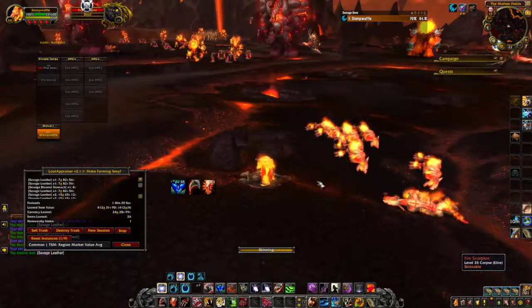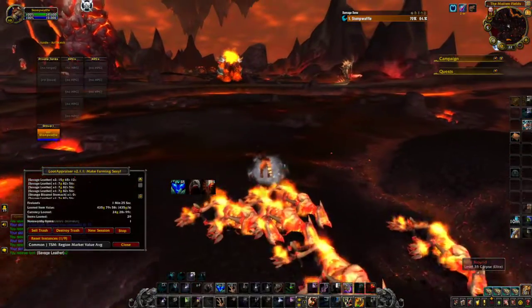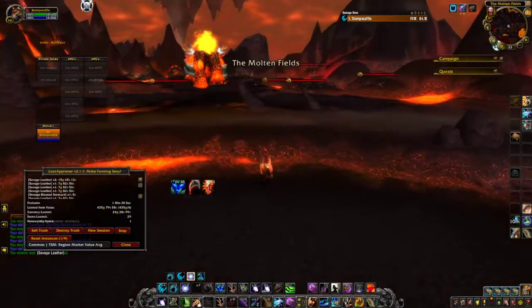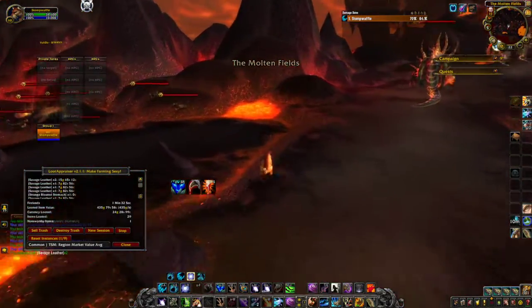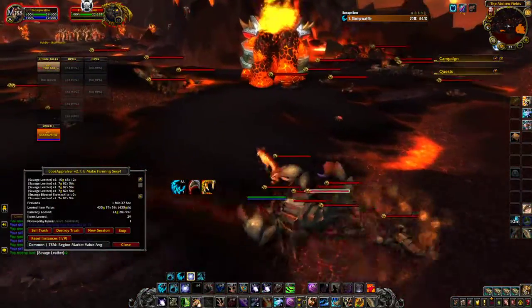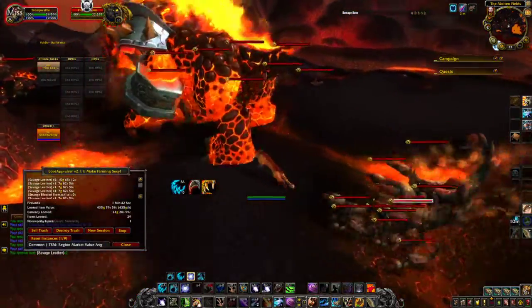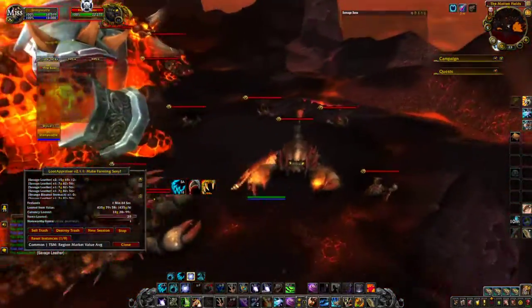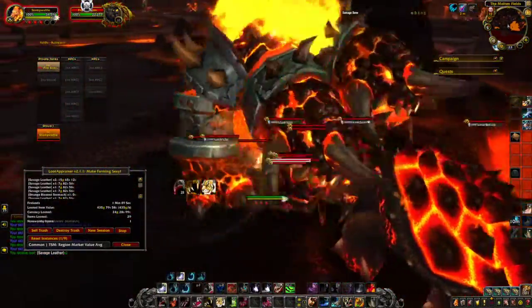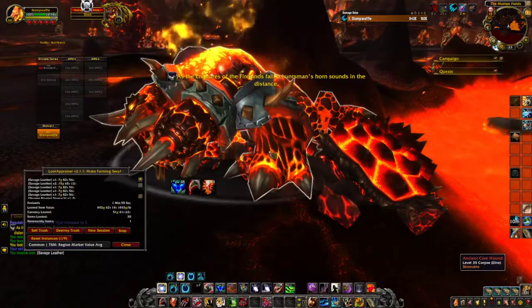We're here for bloated stomachs and we're here for leather. We'll open up the bloated stomachs so you can see what's in those. We're just doing these couple of pools then resetting and doing them again. This is a great farm — one of those Netflix and chill things. Everything for this farm is really close together. You could go get those turtles out of the lava, but whether it's actually worth it is debatable.